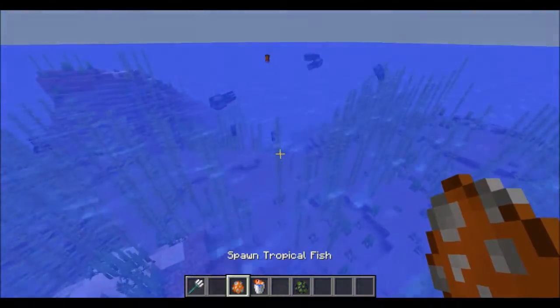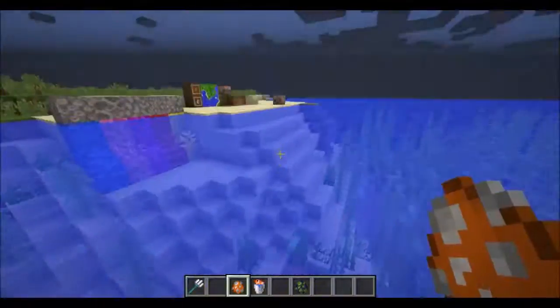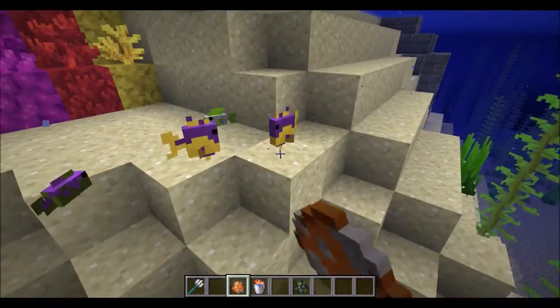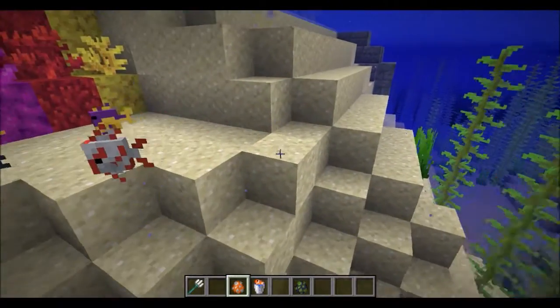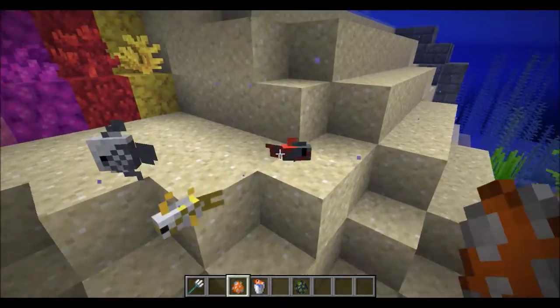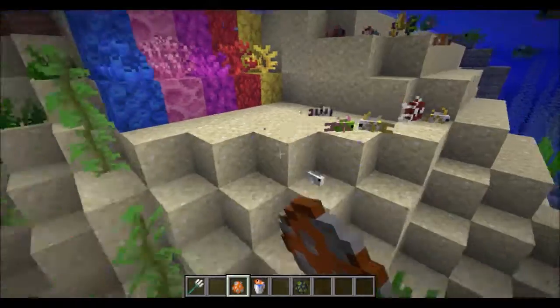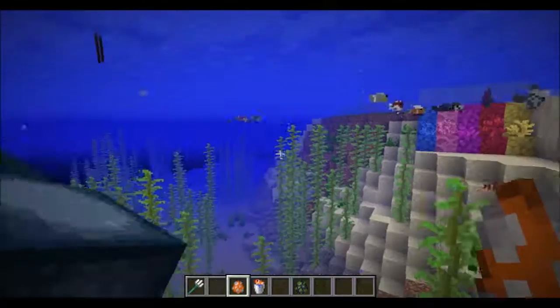First up is tropical fish. You can spawn them using spawn eggs, or they spawn in warm ocean biomes. There are actually 3,000 different types of these, so as you can see there are a lot, and we're not getting too many duplicates.